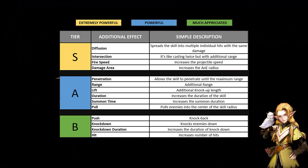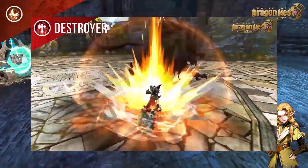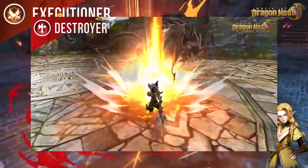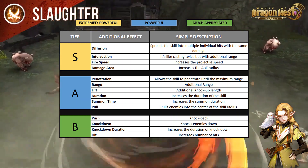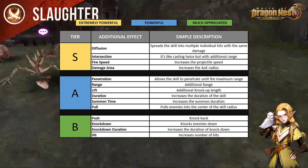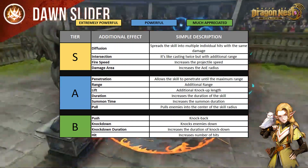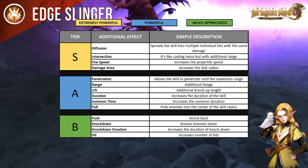Next is intersection. Intersection is like casting twice. A good example of this is the destroyer's flying swing — with the intersection effect, the skill lands a second explosion instead of just one. For fire speed, this increases the speed of the traveling projectile. There are times when monsters dash out of your skill's hitbox because the animation is slow, so this perk can help solve that.